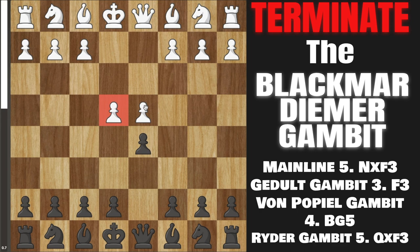What white is doing in this gambit is sacrificing the e-pawn for more development and trying to attack us before we can get developed and safe. But it is considered a dubious gambit, and I'm going to show you exactly why in this video and how to get a much better position in every single variation. I'll start off with the mainline, and then look at all the side gambits white can try as well.